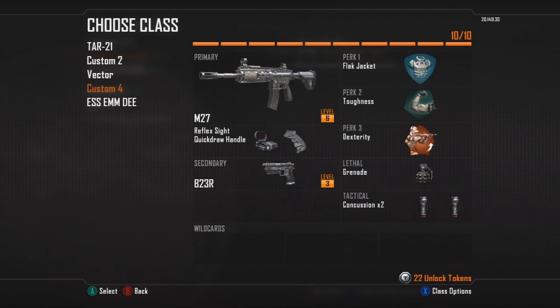Some ideas to throw some new classes into their arsenal. Treyarch threw a new thing into Black Ops where you can customize your class a lot more than you could in the other Call of Duties.